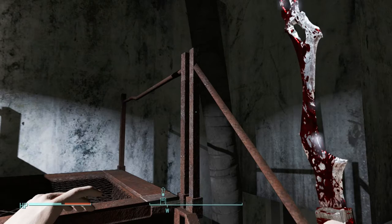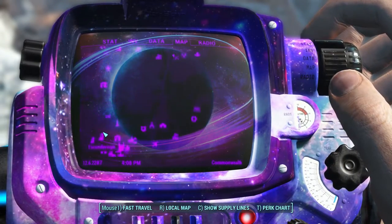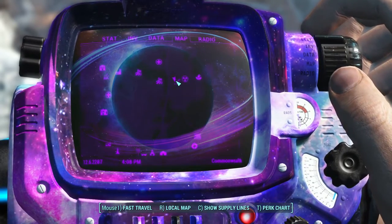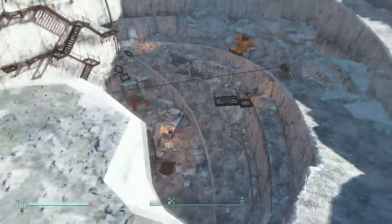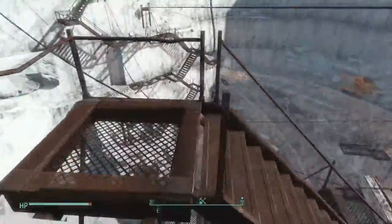Where you're going to want to go is to the Dunwich Borers — I don't actually know if that's how you say that either. Pronunciation is a hard thing. But it's kind of northeast of Diamond City and pretty much straight east from Sanctuary and the Red Rocket, all the way to the right of the map.